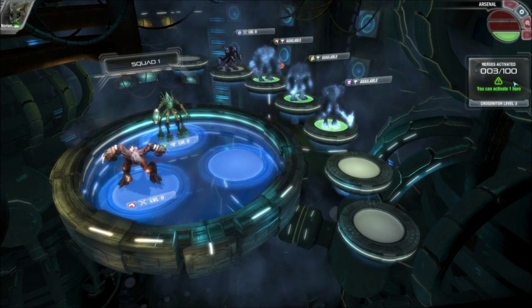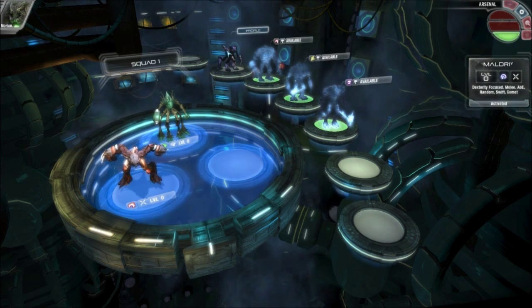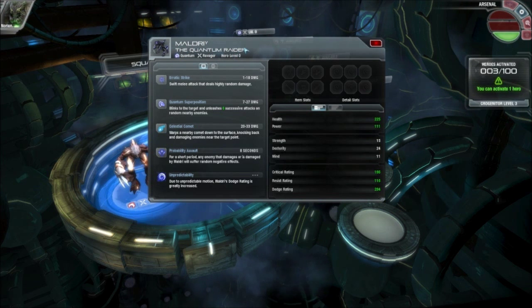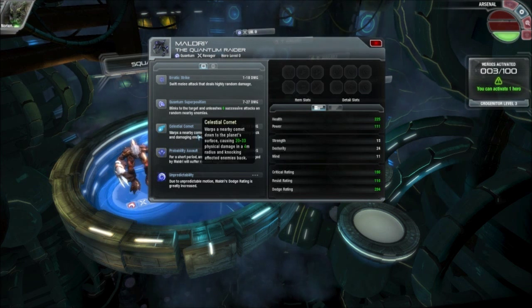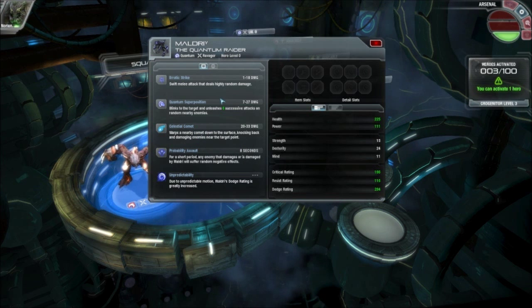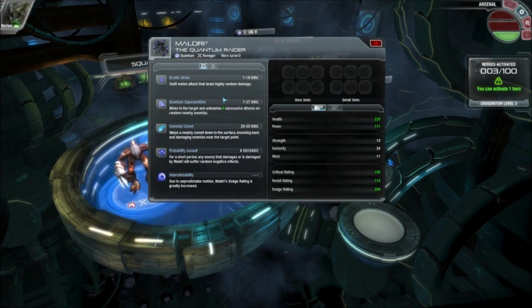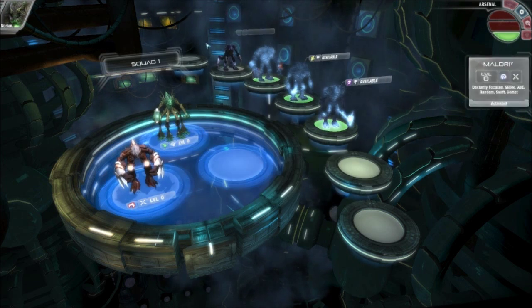Since I am Corgenitor level 3, I can activate one hero. I have Maldry, the Quantum Raider, which I think you can only get by pre-ordering the game. And maybe you can get it later in the game, but I get him earlier. I don't know.